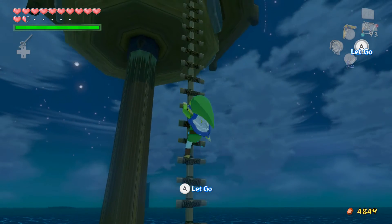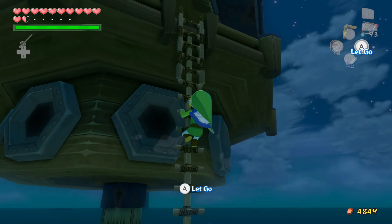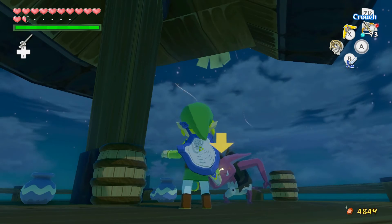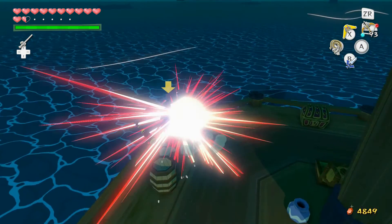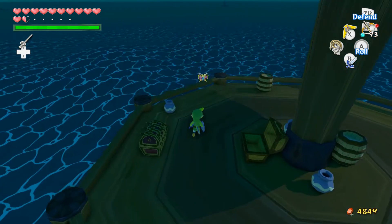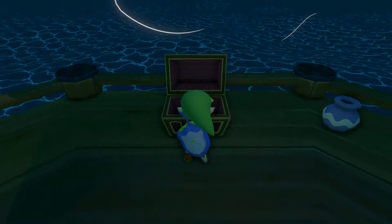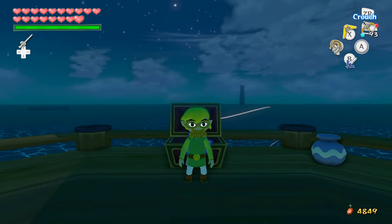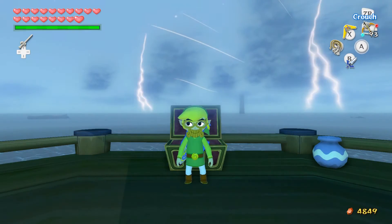Hey, a heart piece! Nice! Oh, and it fills up our heart containers - nice, I'll take it! Alright, so I'm going to go ahead and check on the next couple platforms and I'll see you guys in just a minute. Alrighty, we're here at Six-Eye Reef. We're destroying all the cannons on the platform, gets you a treasure chest up here. Six-Eye Reef is exactly one square to the west of the Tower of the Gods. We get a skull necklace for our troubles. I'll probably save the octo at Tingle's for last so I can stock up on bombs before I go fight it.